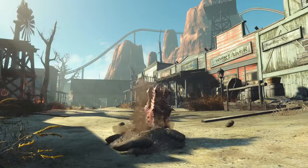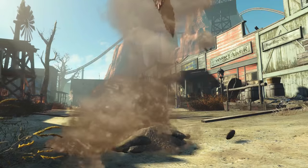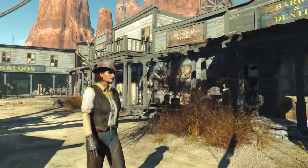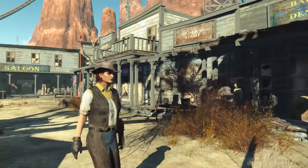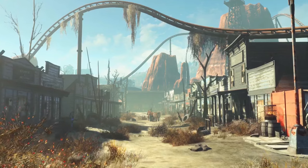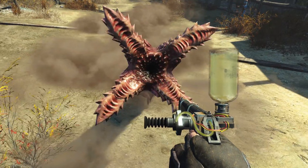Next is Dry Rock Gulch — the general gist is Old West. You've got a giant roller coaster that's broken down, a giant rock structure in an Old West town setup with a saloon, a general store, a barber, and a dentist. It looks like we have some Western outfits we can collect around the park. We also have a new burrowing creature that looks super scary, and a new weapon that looks like it's from the Galactic Zone — some kind of pistol fueled by green fuel. I'm really excited to see what this new weapon does.